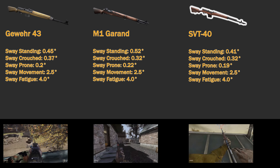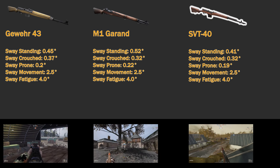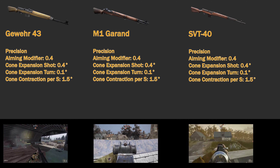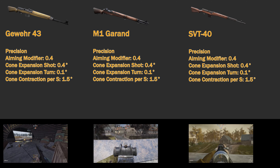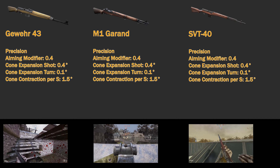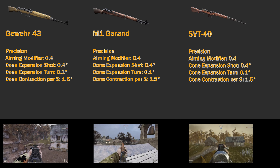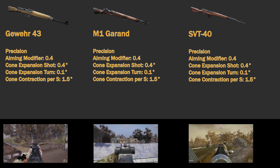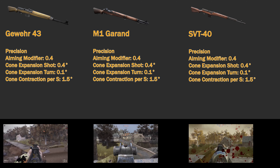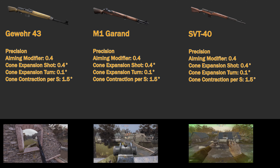Once again, the SVT-40 reigns supreme with the best standing, crouched, and prone sway of all three weapons. Lastly, we have our precision stats. For the aiming modifier, the lower the better. All three weapons actually have the exact same stats: their aiming modifier is 0.4, cone expansion per shot is 0.4 degrees, cone expansion while turning is 0.1 degrees, and the cone contraction per second is 1.5 degrees.